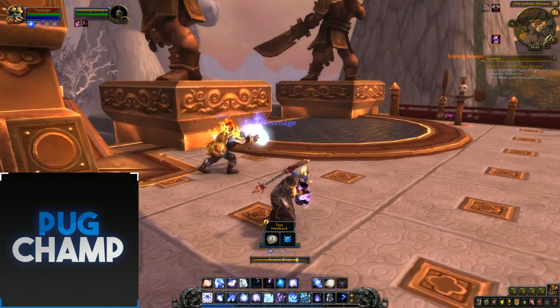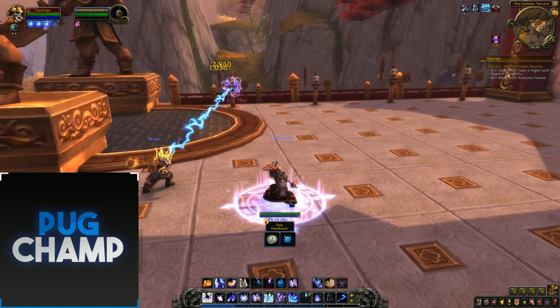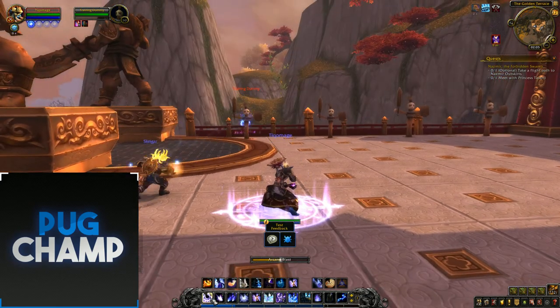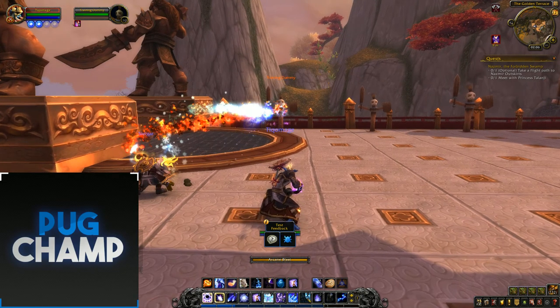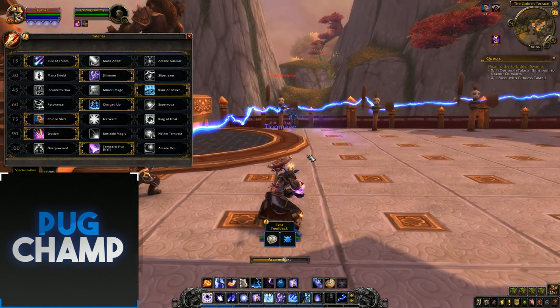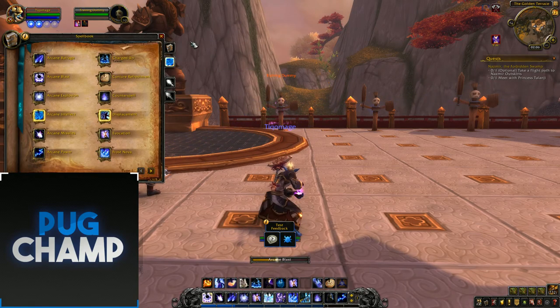Obviously the way I'm doing this is really slowed down, but once you've learned the rotation for Arcane Mage you can start doing this really quickly. Just use Charged Up, Arcane Barrage, start spamming your Arcane Blasts, use Arcane Missiles when Rule of Threes procs, then another Barrage. Just keep going — Arcane Power is nearly up, and you can also put up Arcane Brilliance which is back as a talent now.